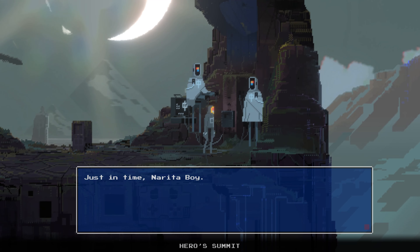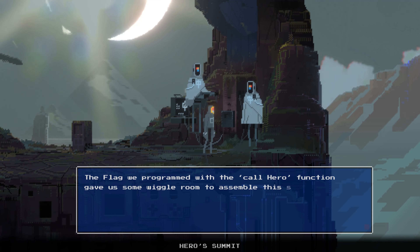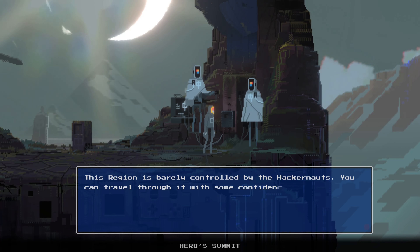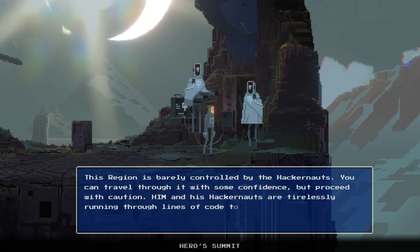Just in time, Narita Boy. The flag we programmed with the call hero function gave us some wiggle room to assemble this switch and force your entry through segments of old code. This region is barely controlled by the hackernauts. You can travel through it with some confidence, but proceed with caution. Him and his hackernauts are tirelessly running through lines of code to try and find you.